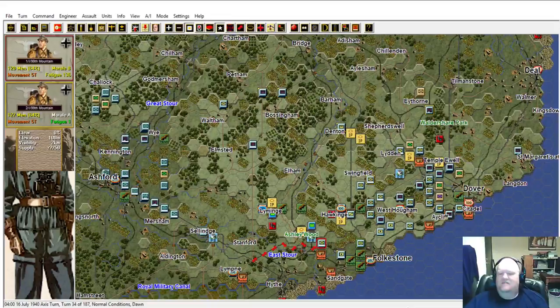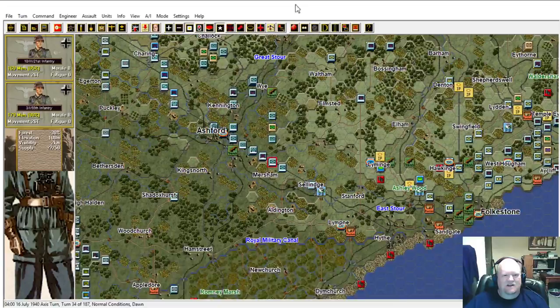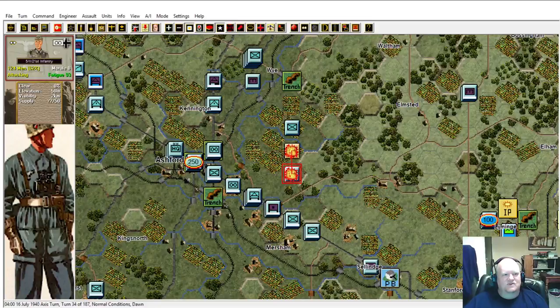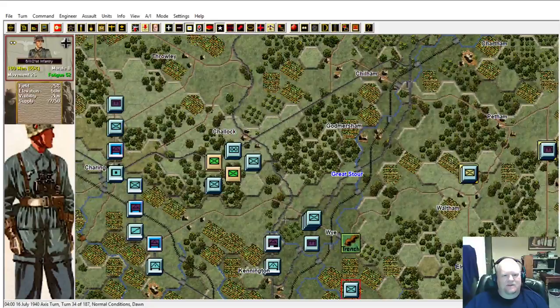Now we can move over to the next infantry - the 17th Infantry. We do have some British units to take care of. Again, we try to get around the British lines, flank them, isolate them. These guys are probably going to pop this with one assault. Yeah, I didn't think I needed to commit both units. It's kind of like a little puzzle game.